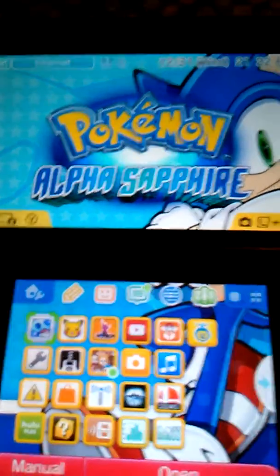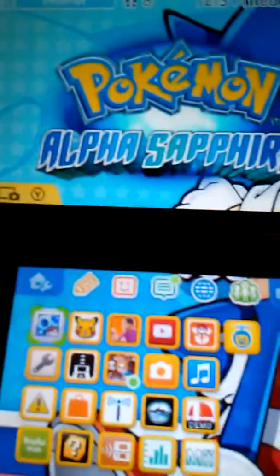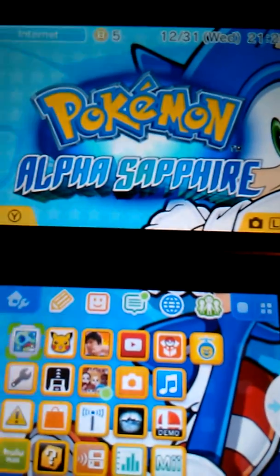Step 150. Click A on AlphaSapphire or XOR.